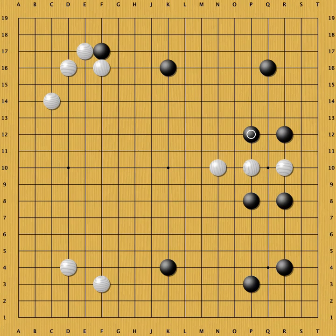Instead, in the game, Wang Lu invades on Sansan. So how do you know when to simply approach a Hoshi stone and when to invade on 3-3? As a rule of thumb, you invade on Sansan when your opponent has a double wing formation from his Hoshi.